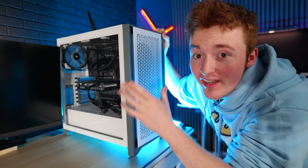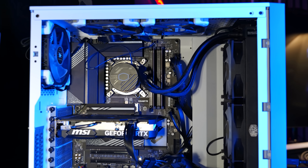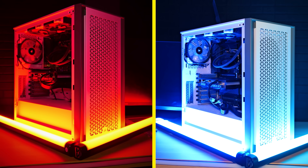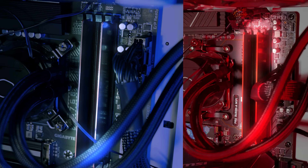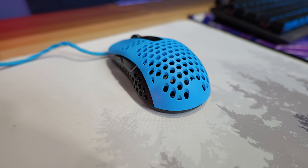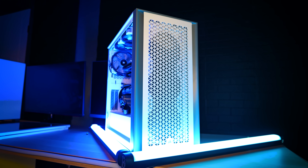Just to give you a sense of how identical they are, nearly everything is exactly the same. These PCs are equipped with matching RTX 40 series graphics cards, 32 gigabytes of DDR5 RAM, and even the same CPU cooler. Now that we've built a setup for both the AMD and the Intel PC, it is time to turn them on.